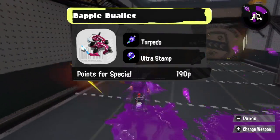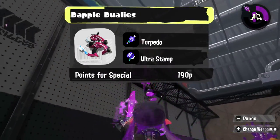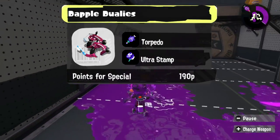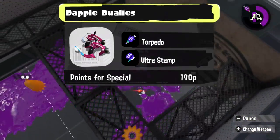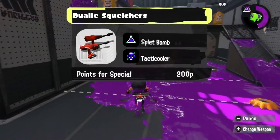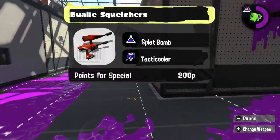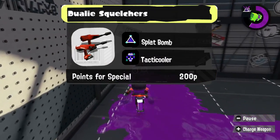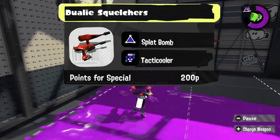Last but not least, we got the Duelies. I feel like the Torpedo and Ultra Stamp would be really fun on the short-range, obnoxious Dapple Duelies. Torpedo has worked very well with the Dapples in the past, and Ultra Stamp is just a good get-out-of-jail-free card. I want to use the kit for the Duelie Squelcher to give it back its Splat Bomb, but instead of giving it an offensive special, I want to give it Tacticooler so not only can it help itself cause problems, but it can also help out its teammates. The Duelie Squelcher is constantly moving around, so the Tacticooler would be very beneficial for it too.